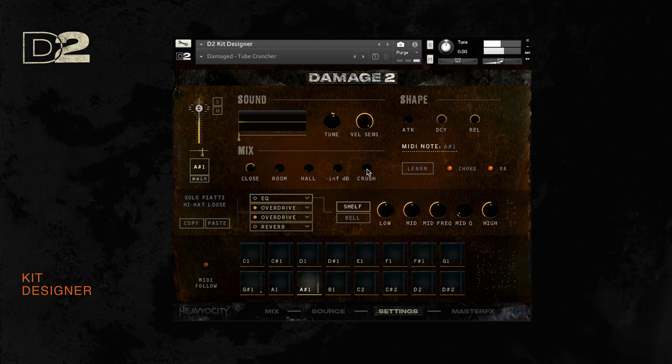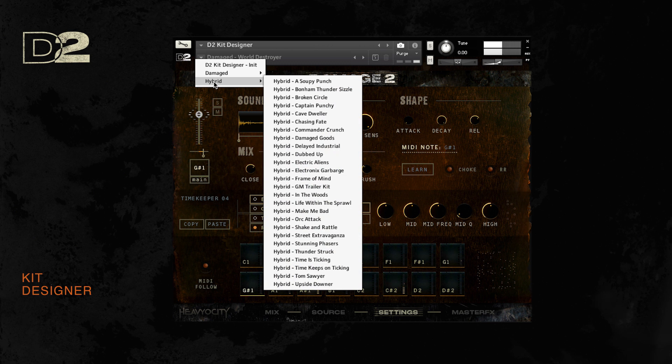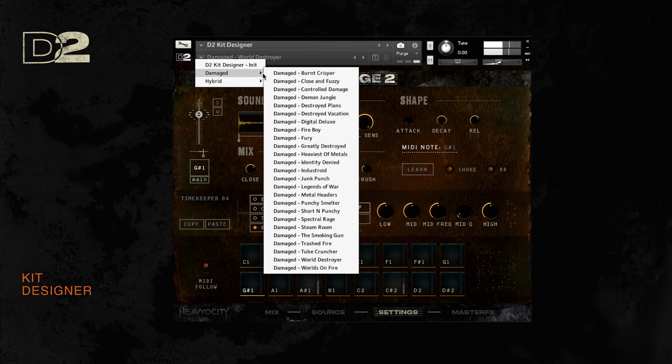And worry not if this seems like a lot — we've already set you up with over 50 different custom-designed kits. Simply click the snapshots icon to reveal our two different kit categories, hybrid and damaged, so you can dive straight in and do some actual damage.